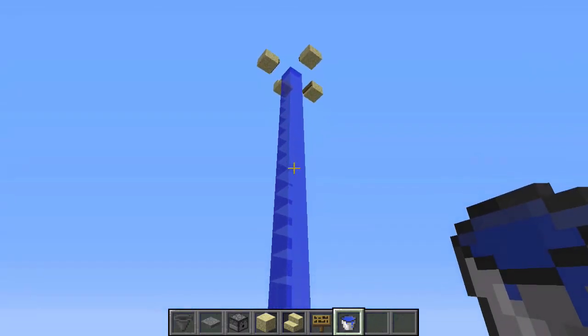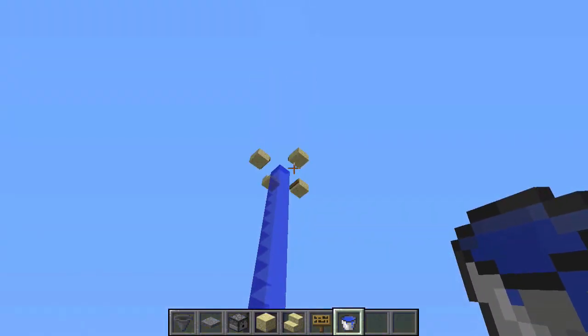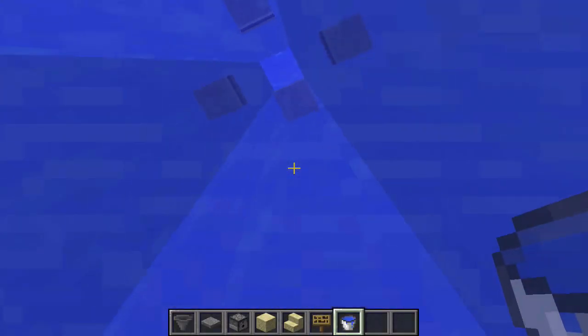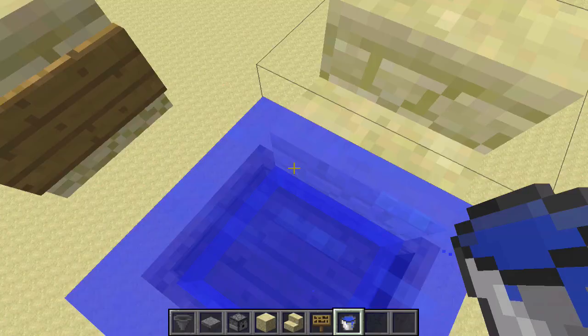This basic outline is fully functional. So if you only want this elevator to travel from one destination to another, you simply have to build this. Step on the pressure plate, hop in your boat, and Orville and Wilbur Wright would be proud of you.